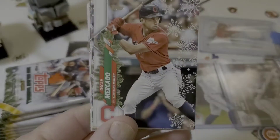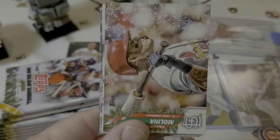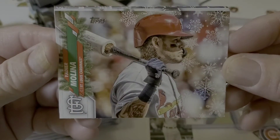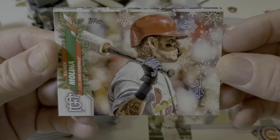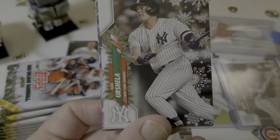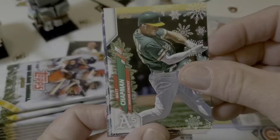There's Danny Mendek already, Oscar Mercado. We've seen him already. Wow, look at that — that's a cool card of Yadier Molina. Really like that card. There's my boy, Matt Chapman.